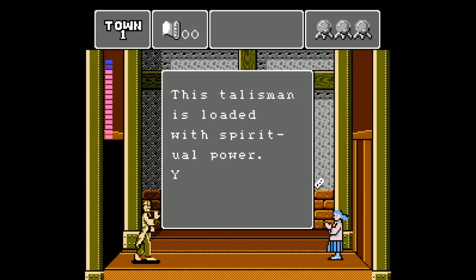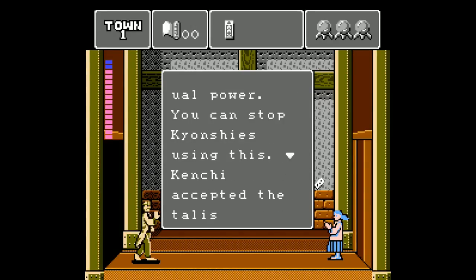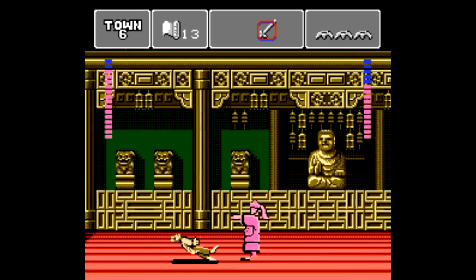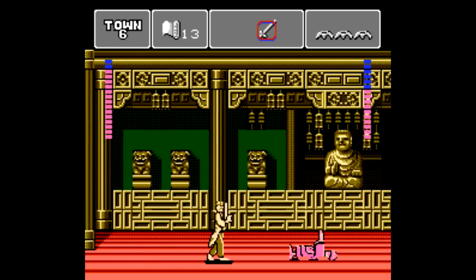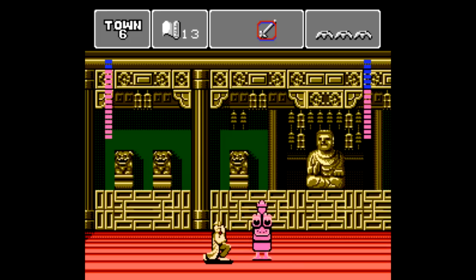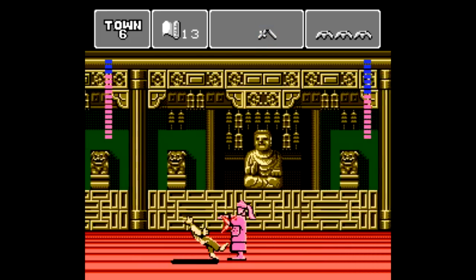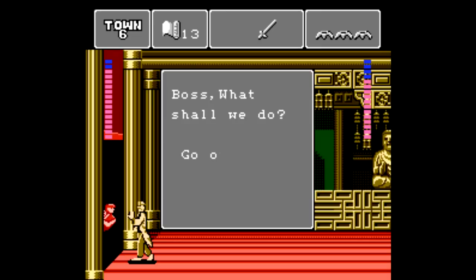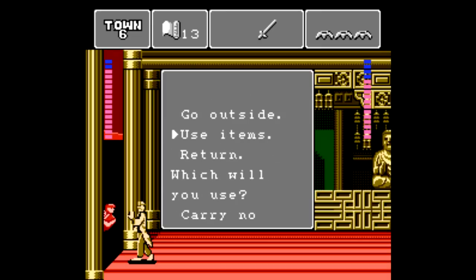Collecting scrolls unlocks new attacks that do more damage. There are four other items you can collect: a mirror that stuns an enemy for a short while, a talisman that freezes multiple enemies, a bell that speeds up the game a bit, and a sword that's pretty much useless since it doesn't do much damage and breaks very easily. It extends your range a bit, but unfortunately it's not much of a power-up. The way to use items is kinda strange — you have to try and leave the room you're in, and your assistant pokes his head in to prompt a menu screen.